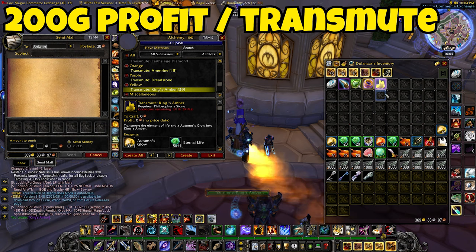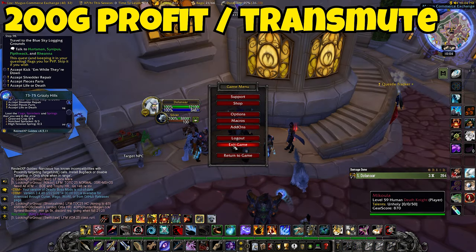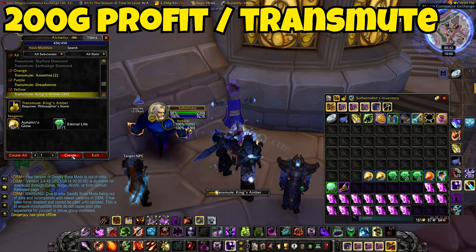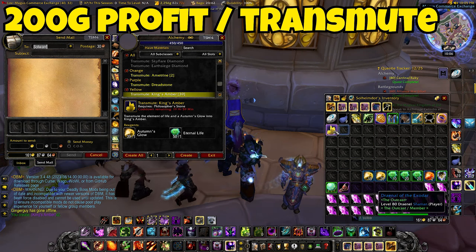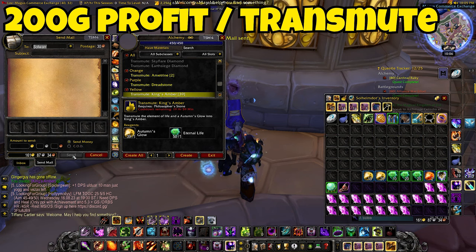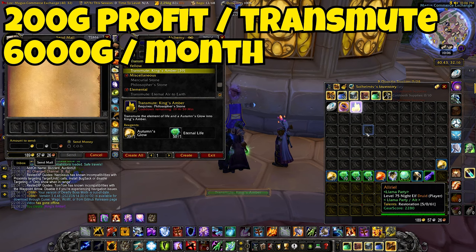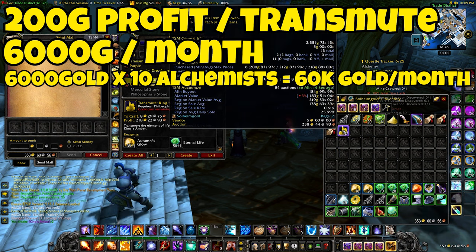You can also increase the profit significantly by getting a Jewelcrafter skilled up and cutting the gems into high demand cuts. For example, I've been selling Haste gems and making about 300 gold profit per gem — 200 gold from the Transmute and 100 gold from the cut. But to keep it simple: 200 gold profit per day per Alchemist from Transmutes. 200 gold multiplied by 30 days gives you 6,000 gold per month per Alchemist. Since I have 10 Alchemists, this gives me 60,000 gold per month, just for logging in once every single day, which takes me about 20 seconds per character.